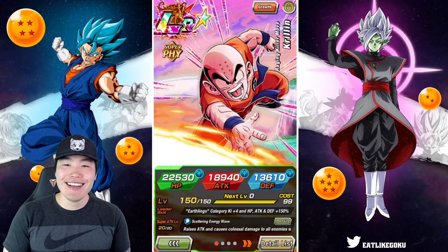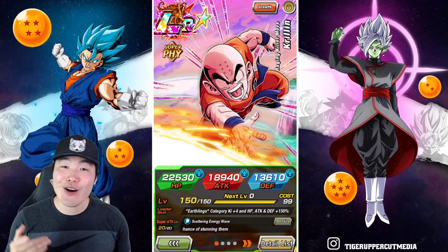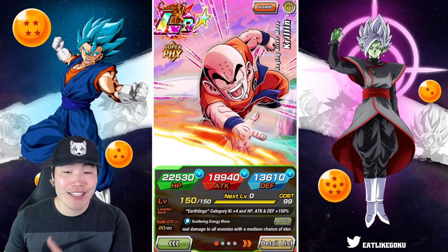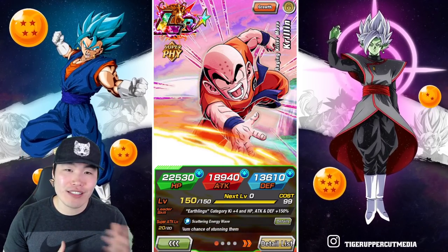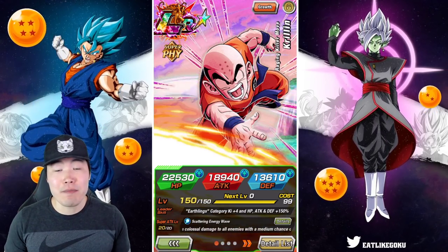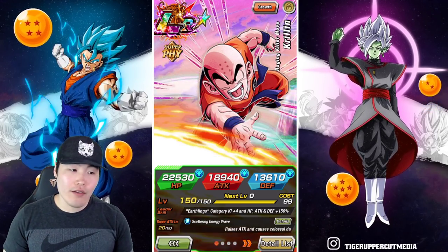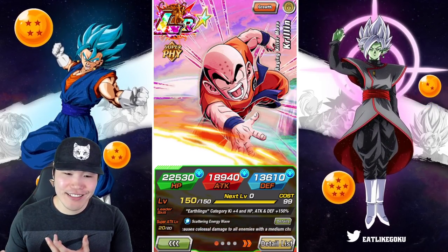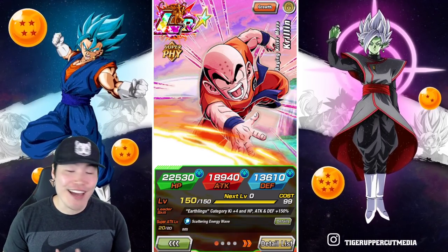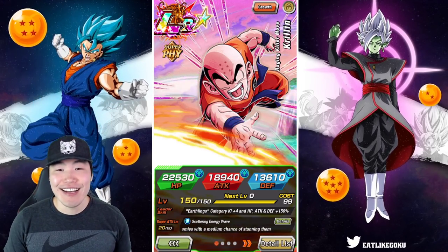Anyways, beyond that random tangent, that is today's showcase for the LR Prime Battle Krillin. I hope you guys enjoyed it. I love this guy — I think he's a beast. I can't wait to run him on my full power team for World Tournament; we are going to annihilate everything. I do think he is the best Prime Battle LR — better than Vegeta, better than Trunks, obviously better than Risa and Goku, and I think he's also better than Cell, although Cell's really good too. I'm so glad I got him done.